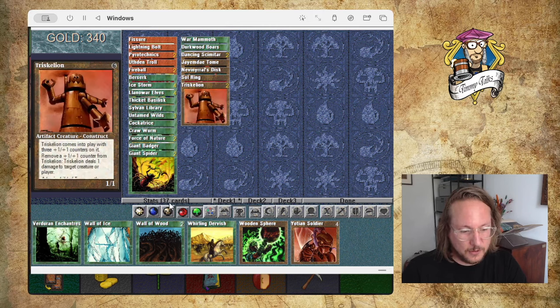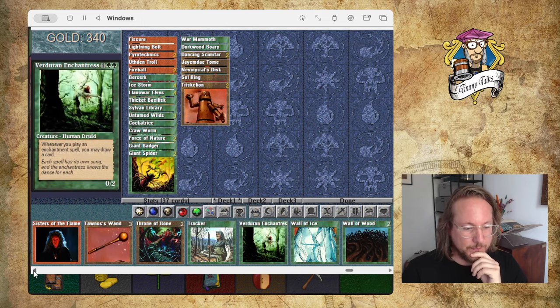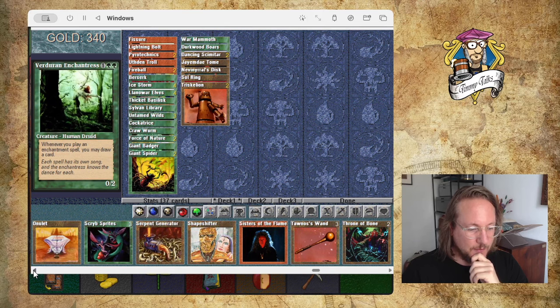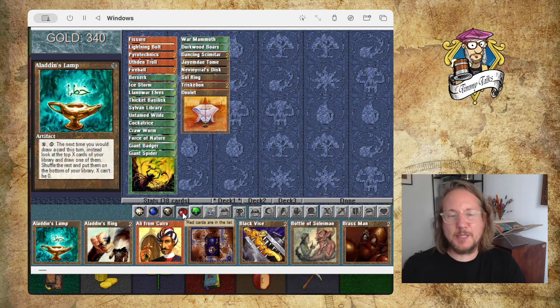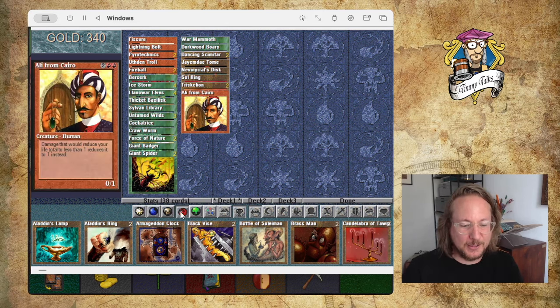Maybe you're wondering why I'm not putting the Mox in there — I just don't play with Off Color Mox often, it's not really my jam. I think Yotian Soldier is actually pretty good. I'm gonna try a Yotian Soldier. I'm already on 37 cards. I need 22 lands, I feel. I'm going to do Onulet because it's a little bit of life gain. I know it's a bit weird because it's not a really good card, but I feel like in Shandalar, life gain can get you a long way. Ali from Cairo is also interesting — that's so cool. I'm gonna play Ali because it's a cool card.